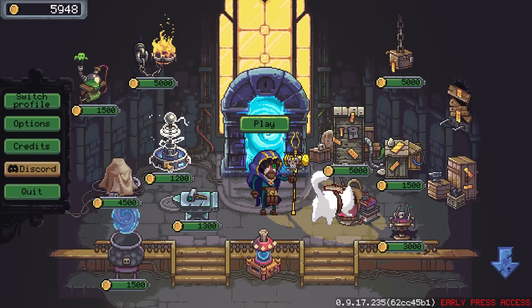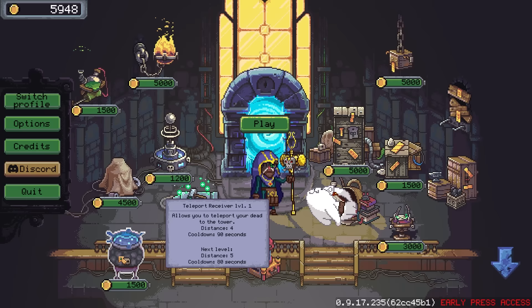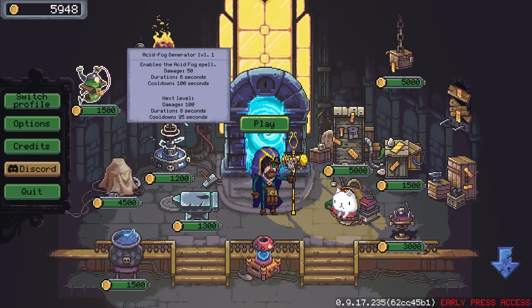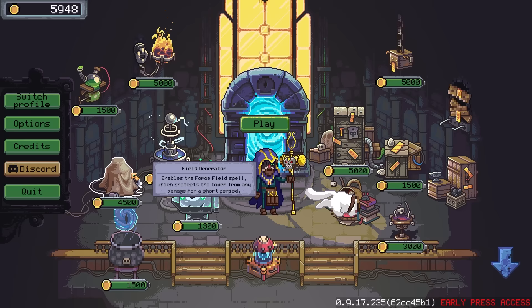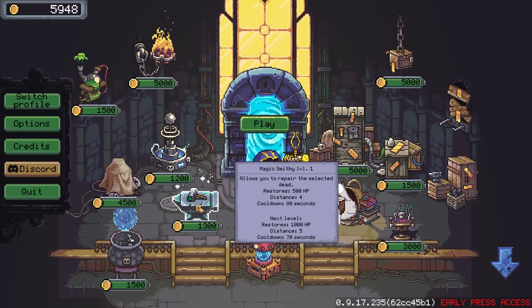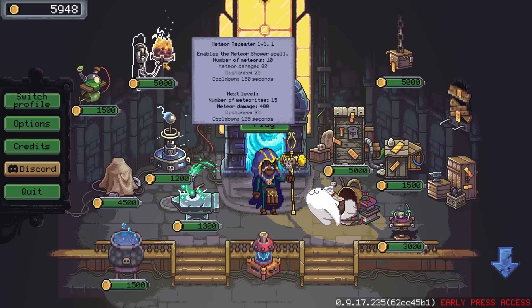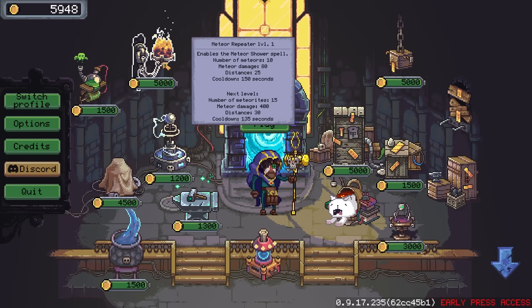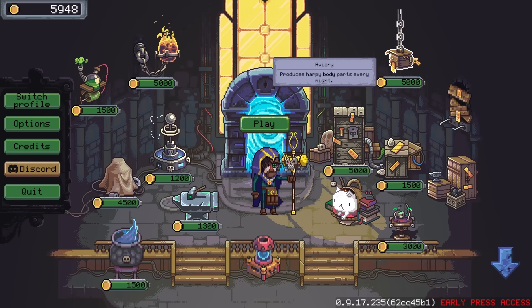There are quite a lot of upgrade options: we could increase our teleport ability, increase lightning damage from 200 to 500, add a better level of acid fog with longer duration and more damage per tick, or unlock the field generator which protects the tower from any damage for a short time. We could upgrade the magic smithy to give 1000 HP instead of 500. We could also upgrade the meteor spell — it's quite devastating, though meteors land far apart. This upgrade would massively increase meteor damage and also the number of meteors, which is quite bonkers.